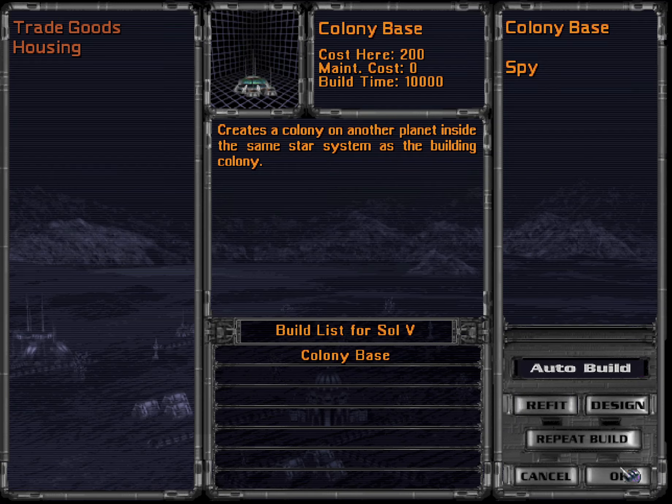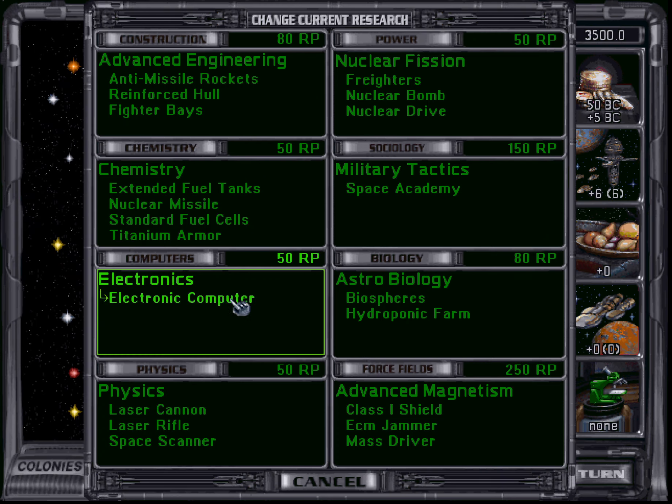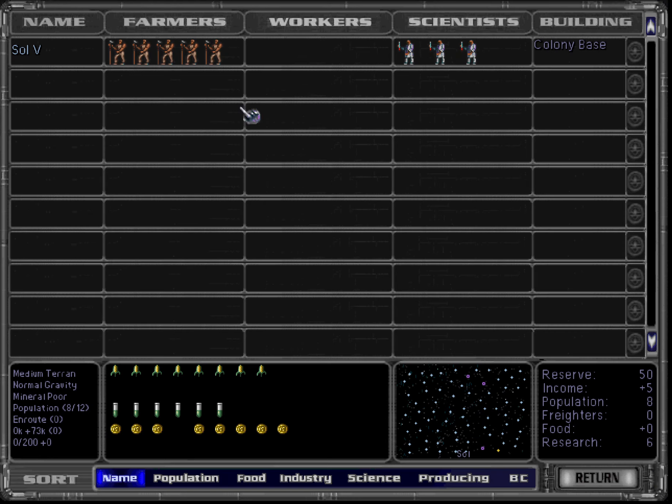For example, if we want to produce a colony base, we can do that in sixty-seven turns. Or if we put everybody towards research, we have six points — that means we can do electronic computer in twelve turns, which is not bad. But then you need to do a research lab after that, and you're going to wait a long time getting that lab, and production is zero in the meantime. So that's not very good.